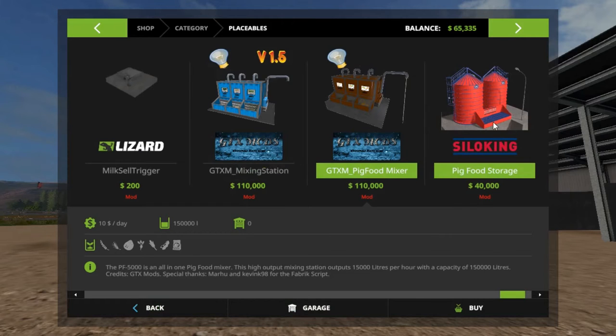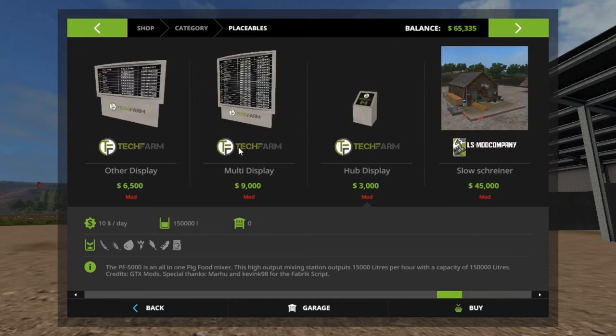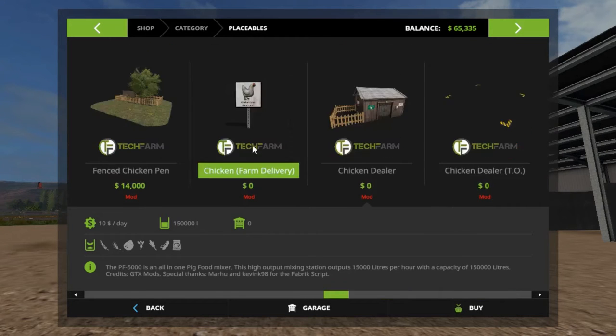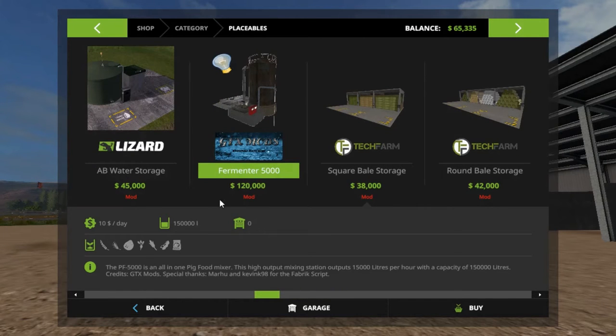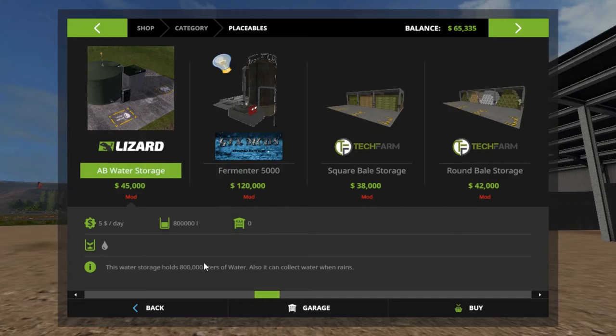We'll be getting this pretty soon. This will be on our pig farm. Over here is another thing that will be on our cow farm — and we might even get this on both farms. This is the water storage — it holds 800,000 liters and can collect water when it rains. That's even more awesome. We might need to put that in a central location.